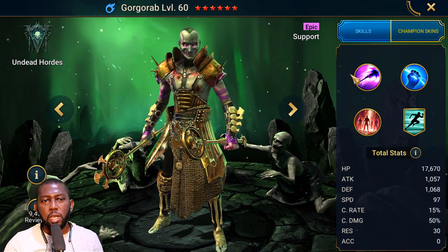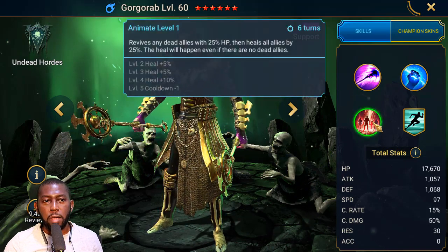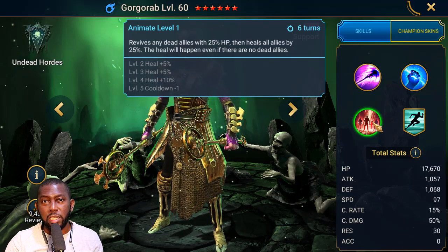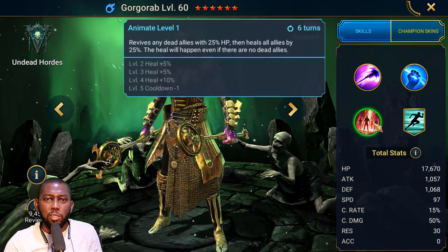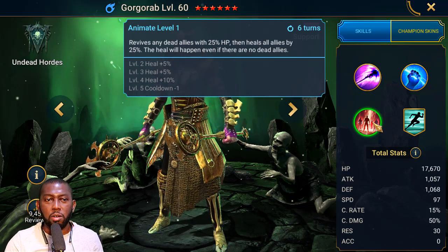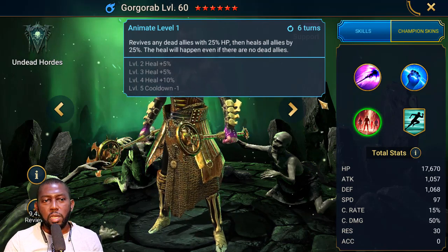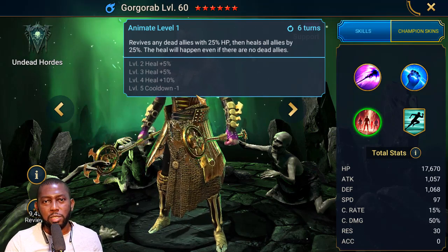A reviver is a big thing in the game that a lot of newer players want to obtain. That's his A3 skill, which revives all dead allies — not just one or two champions. An epic champion who revives everybody that is dead is awesome. However, they had to balance it by putting it on a five-turn cooldown, meaning after use it won't be available again for five turns when fully booked.